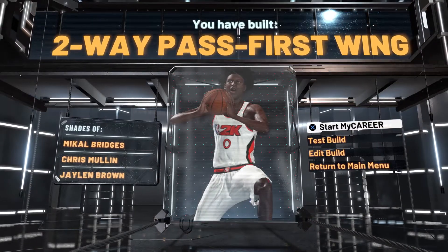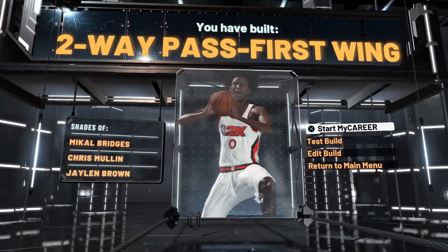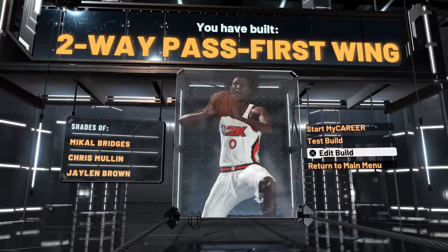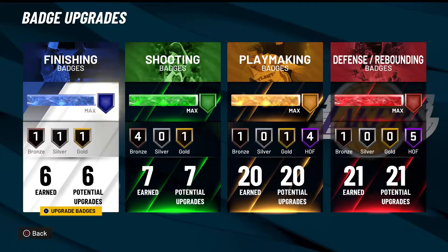So there we go — we have a two-way pass first wing. As a shooting guard it'll say guard, and as a power forward it'll say the playmaking glass cleaner. Play glass sucks. I'm gonna show you guys all my animations as well as my badges.